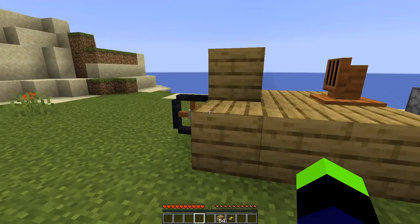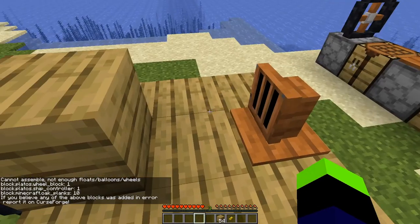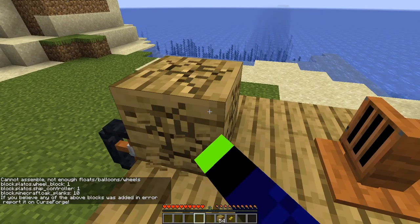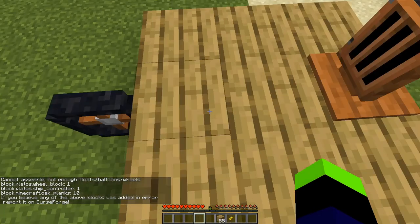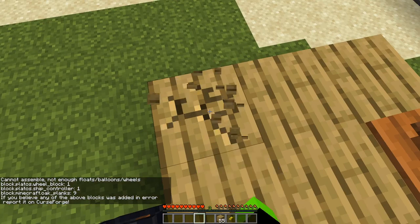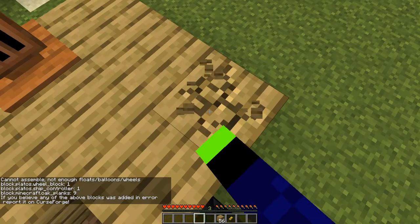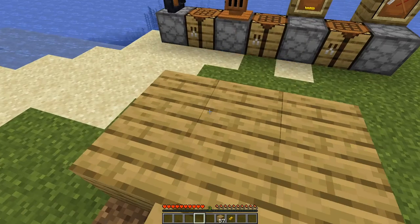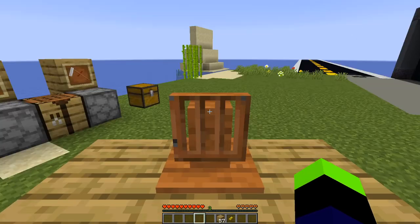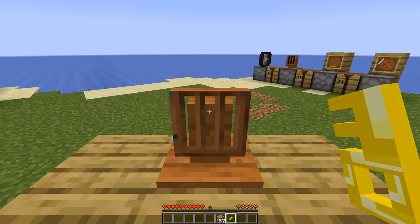So we've built ourselves a ship and we've got a wheel on it. When we right-click the ship controller assembly, it says we don't have enough wheels. After breaking a couple of blocks down to eight blocks total, clicking again confirms it's now a vehicle. But we're just stood still — that's what the control key is for. If you get out your control key and hold it, you will drive in the direction you are pointing. That's how these vehicles work.